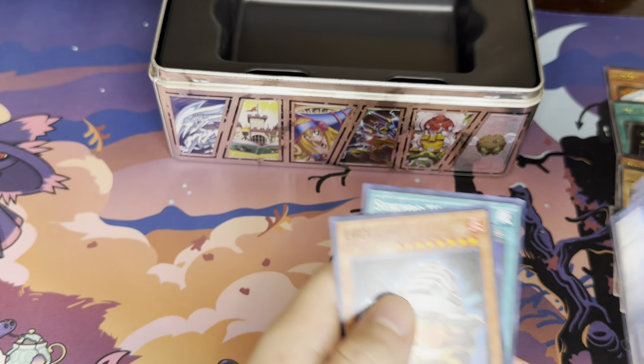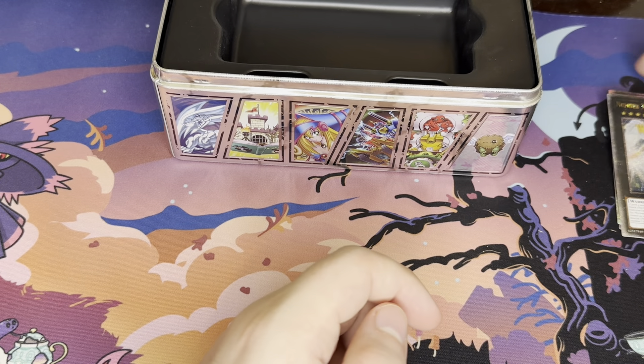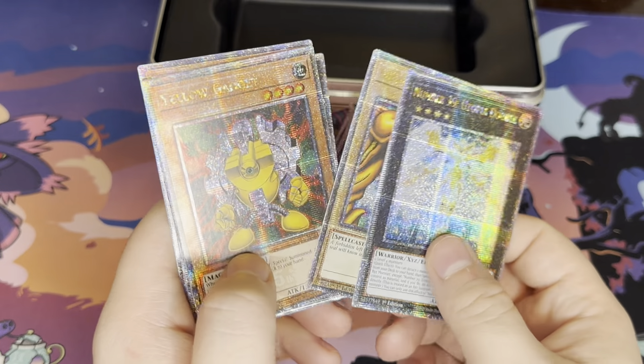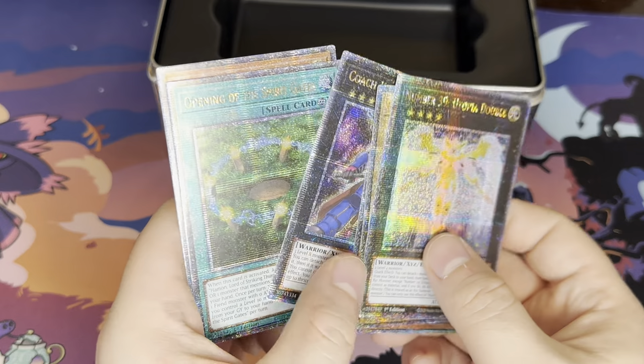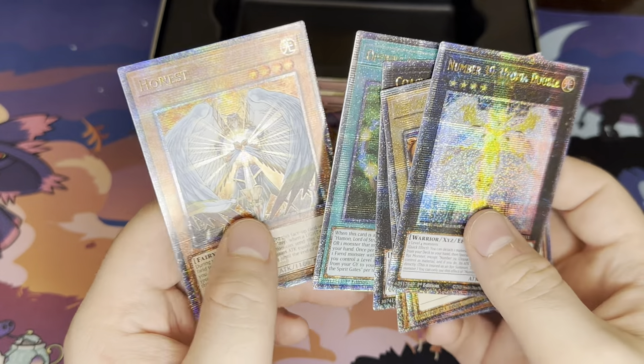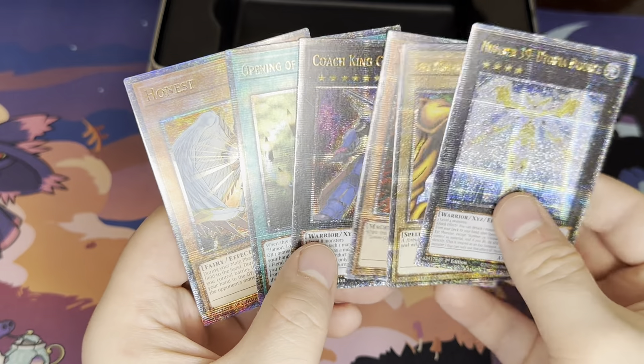So let's take a look at just the Quarter-Century cards we got here: Number 39 Utopia Double, Left Arm of the Forbidden One, Yellow Gadget, Coach King Giant Trainer, Opening of the Spirit Gates, and Honest. I don't know how we did, but you let me know, I guess.